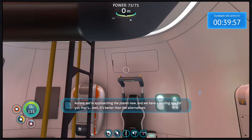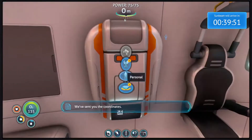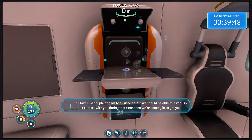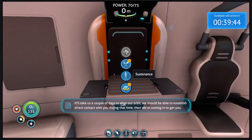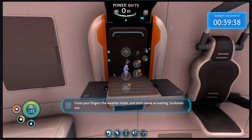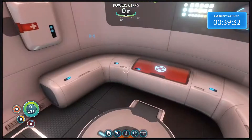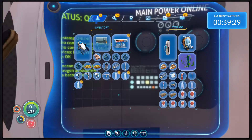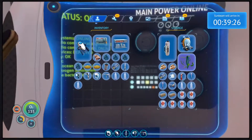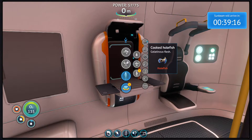Aurora, we're approaching the planet now — we have a landing site for you. It'll take us a couple of days to align our orbit; we should be able to establish direct contact during that time. Then we're coming in to get you — cross your fingers for the weather holes, don't leave us waiting. Sunbeam out. So I know obviously the Sunbeam is going to crash, burn, die, whatnot — end of Sunbeam. Escape route that I thought I had is now gone. New objective: figure out how to get out. But those coordinates are exactly what I was trying to locate before — there's stuff on that island I could actually scan that's going to help me out.